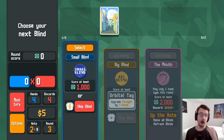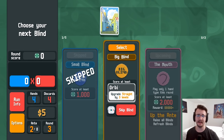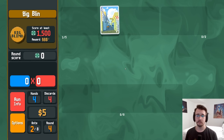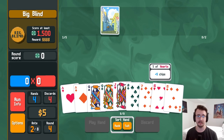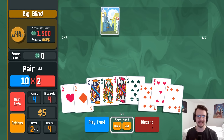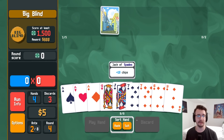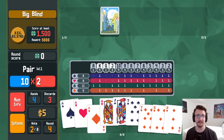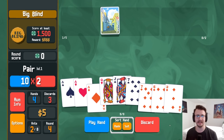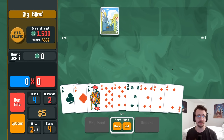Upgrade straight by three levels — not straight flush. I'll take the 15 dollars but I won't upgrade straight because I'm specifically gunning for straight flushes. Okay, how do I play this? Diamonds give me a good chance. Nice to have a big hand size. Full houses aren't even good for me, but right now just a lot of diamonds — that could win on the spot. Got there!